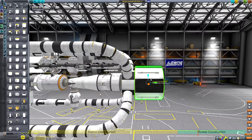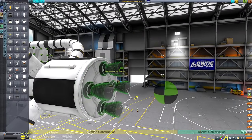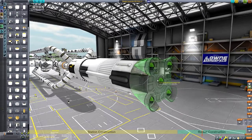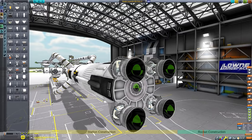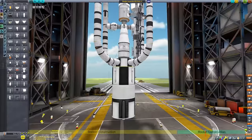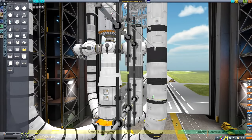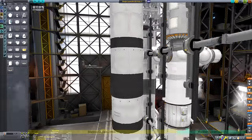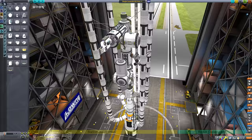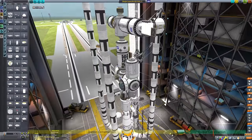I had to make sure that if I was strutting the space station in place, I strutted it to something that would get staged away. That's why I wanted the ascent rocket to also serve as a structural scaffolding anchor point. The upper stage uses a cluster of Vector engines — great for their high thrust on this heavy payload and their very high gimbal range, which will help keep this unbalanced payload under some level of control. A probe core is added to the lower stage so it can de-orbit itself after separation.